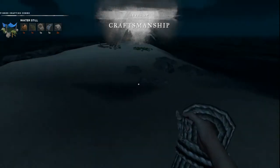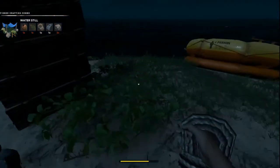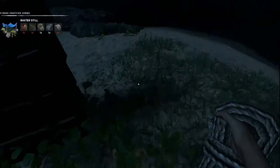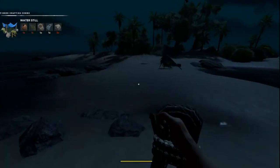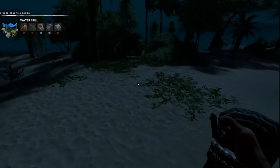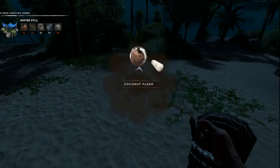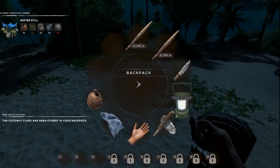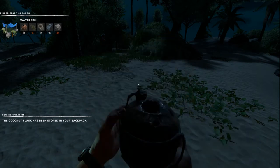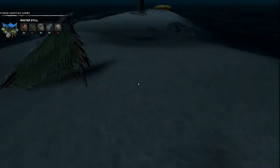I had a coconut somewhere — it's in my inventory. So we can make our flask. There we go. Now that has water in it, so let's go ahead and drink it.